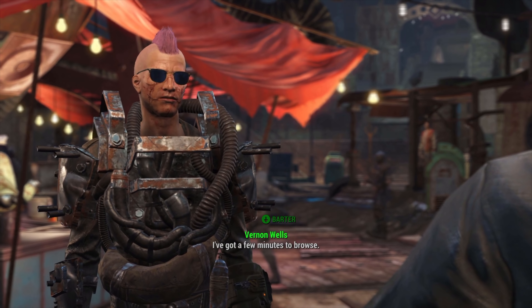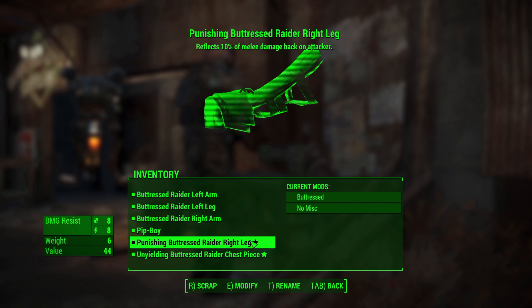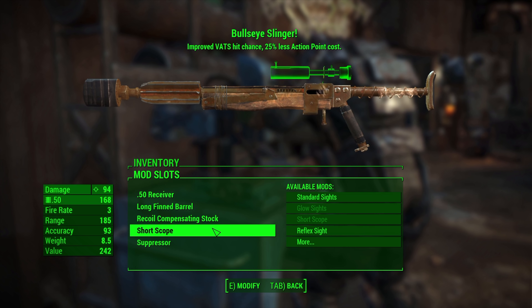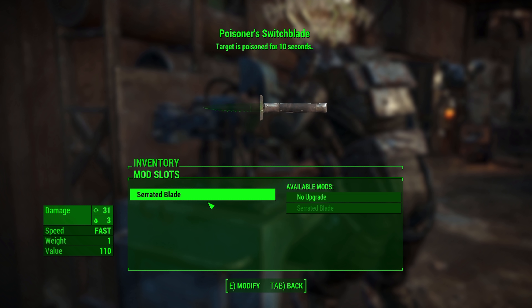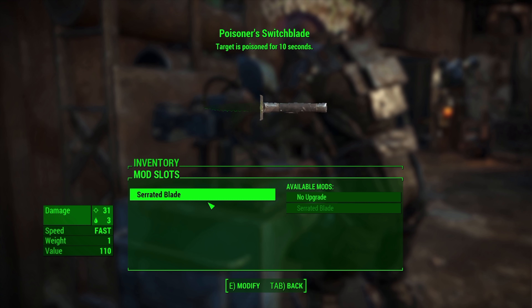We go to Diamond City to stock up for the road ahead. As a quick recap: we are wearing fully upgraded raider armour, and our main weapons are a fully upgraded .50 cal pipe rifle with a scope and a serrated poison switchblade for close quarters. We can switch it up if needed but should be okay for the most part, and we'll probably upgrade to something else once in Nuke World.